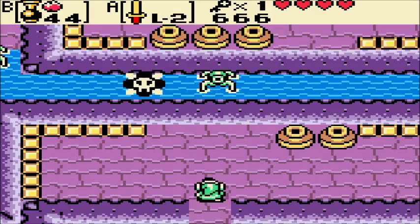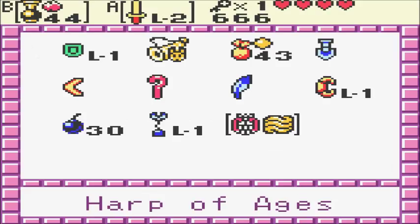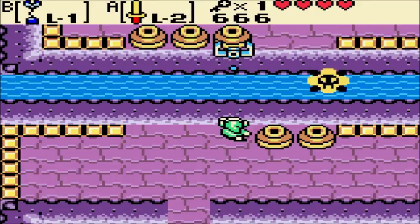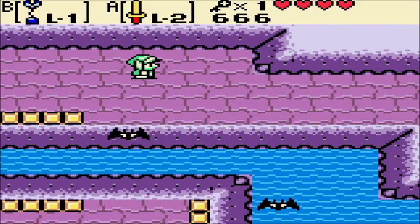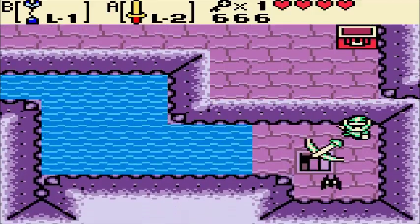We've got keys aplenty in the present. I love how you keep needing to use the switch hook even after the fourth dungeon — it's such a fun item to use. That's what this game does great: the dungeon items you keep using in future dungeons all the time. And we get the compass for the present as well.